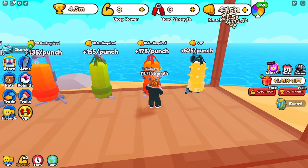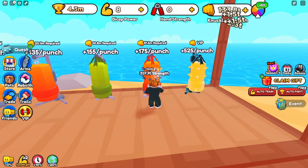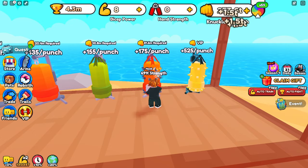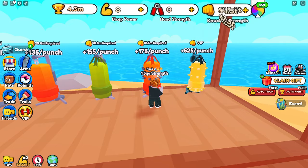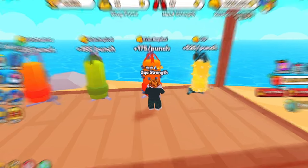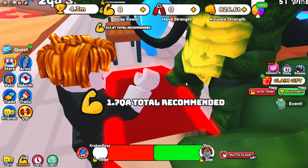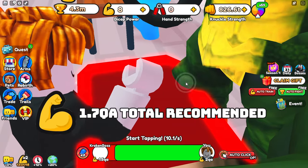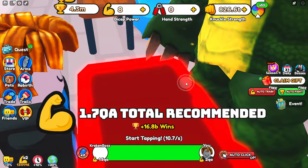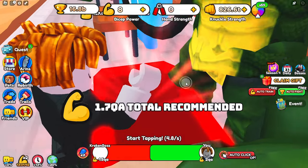Now we can train knuckles until we get 2 QA strength. Shouldn't take us too long — we're getting 1.5 trillion each time we train. There we go, we've now got 2 QA strength, which means we should be able to defeat the Kraken boss. Yeah, it looks like we're going to be able to, and there we go, we've defeated it. We need 5 trillion wins to get to the next area.